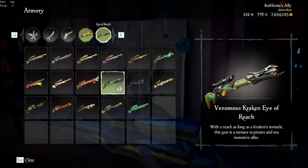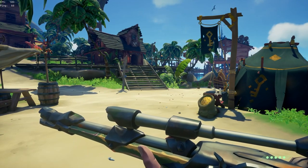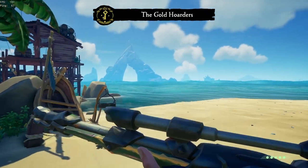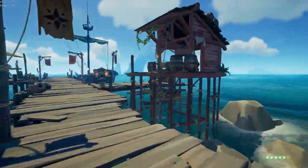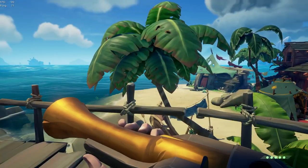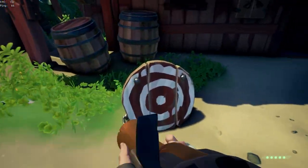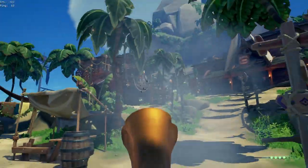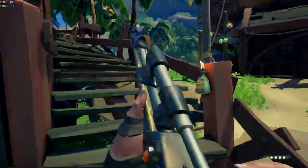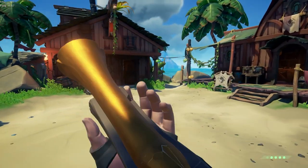Last but definitely not least, we have my favorite loadout in the game, which is Eye of Reach Blunderbuss. This loadout is honestly, in my opinion, one of the best loadouts we could have. The Sniper is a long-distance rifle that allows you to snipe people from across boats, across islands, across scenery — it lets you hit your shots accurately. And the Blunderbuss is good for close range, so if somebody's charging at you with a sword, you can easily switch to the Blunderbuss and one-tap them. It's a very versatile combination, and this has to be probably the best loadout in the game — at least in my opinion. But again, it all matters on personal preference.